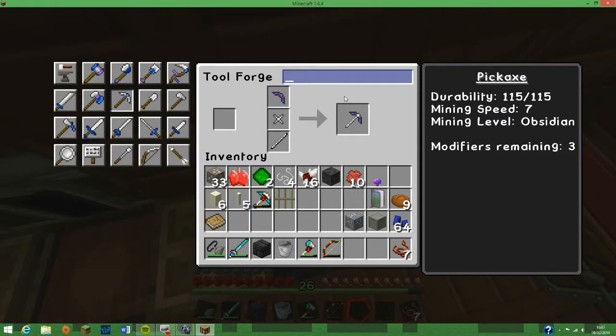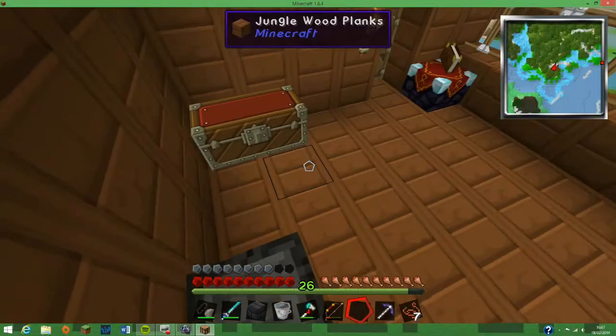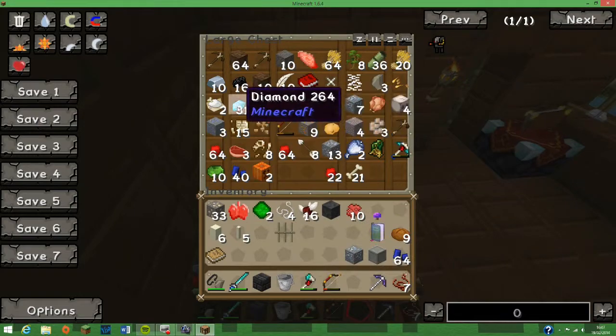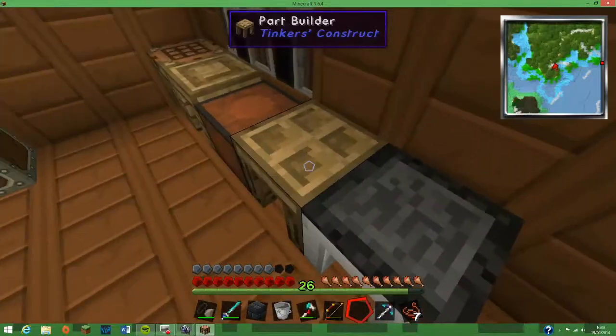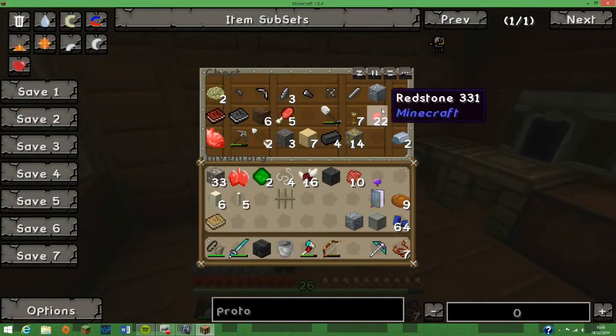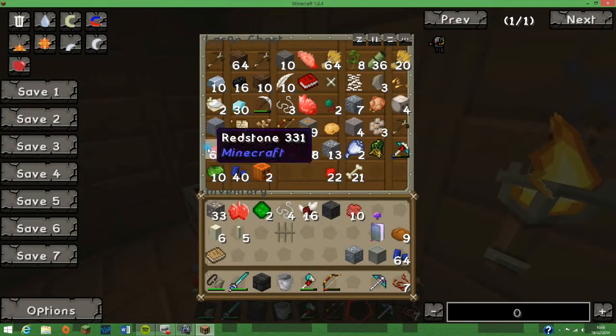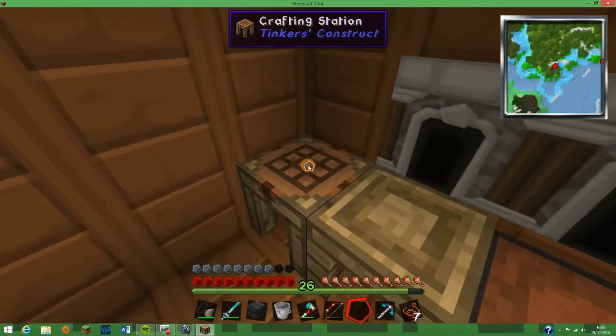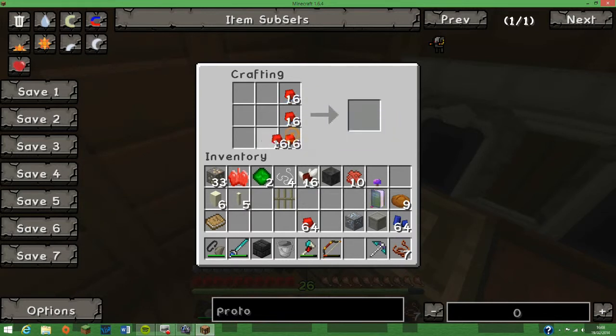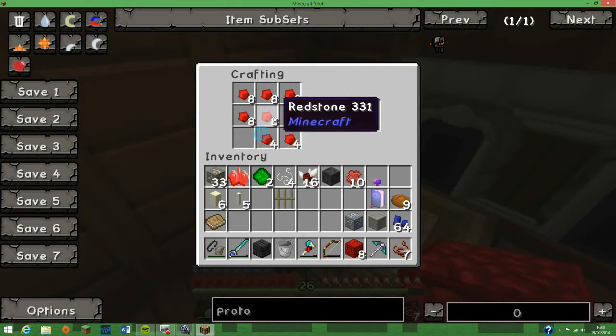Thinking of a name. The Pikmatron Mark 2! We can chuck that in the bin. At least it's got a better durability. Redstone — yes, we have redstone. I think I might make this into blocks just so I am spared from the boredom of doing it one piece at a time.